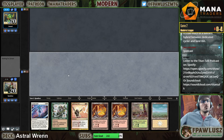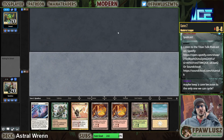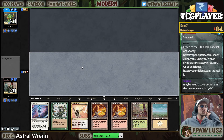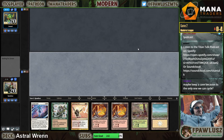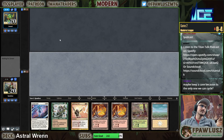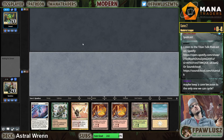We're going to play turn one tap-land. We went Wall on two I think. I'm going to bottom the second Forgotten Cave - keep a cave because it's the only one we can cycle. There's no way I'm not playing Ren on turn two. How can I anticipate my opponent keeping a hand that does nothing until turn three and plays Blood Moon?